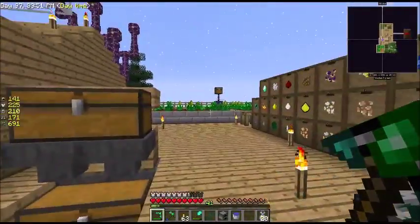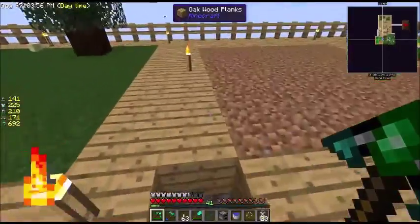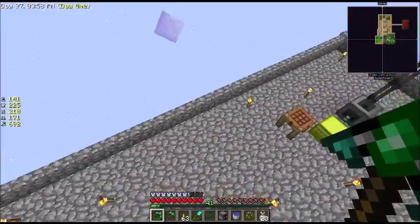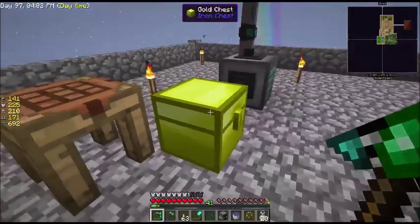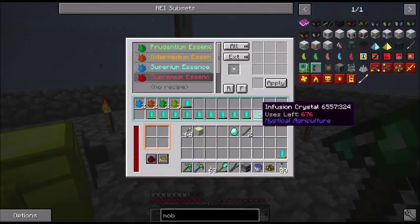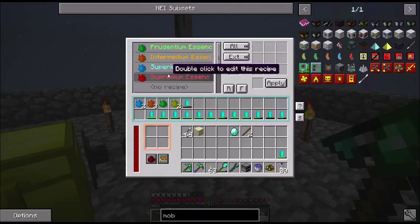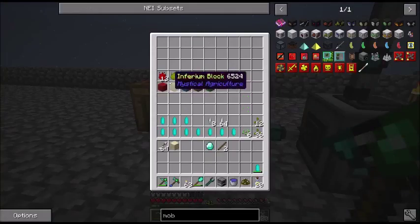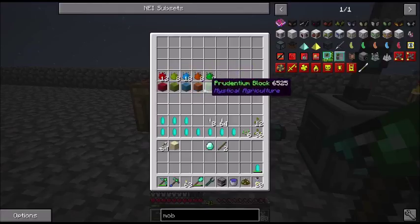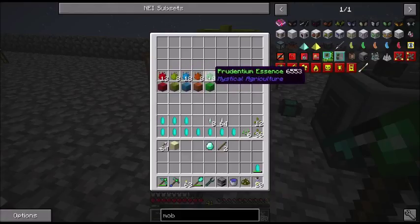Using the Inferium plants that we've got — the essence, not the seeds, the essence — as we saw last time, I'm crafting everything through here. They're making all the way up to the Supreme Essence, and I'm getting some Supreme Essence. You'll notice I've got some blocks of the different essences, along with just some of the individual essences.